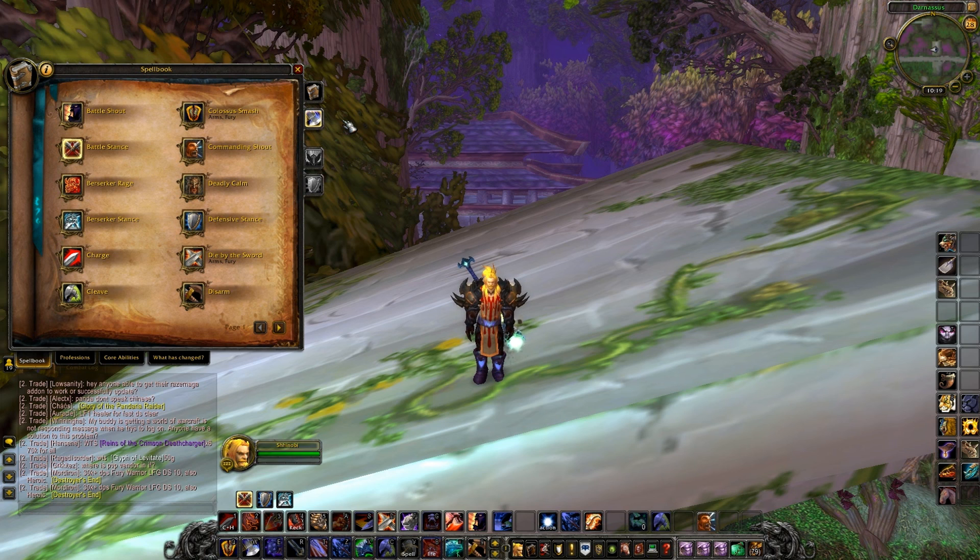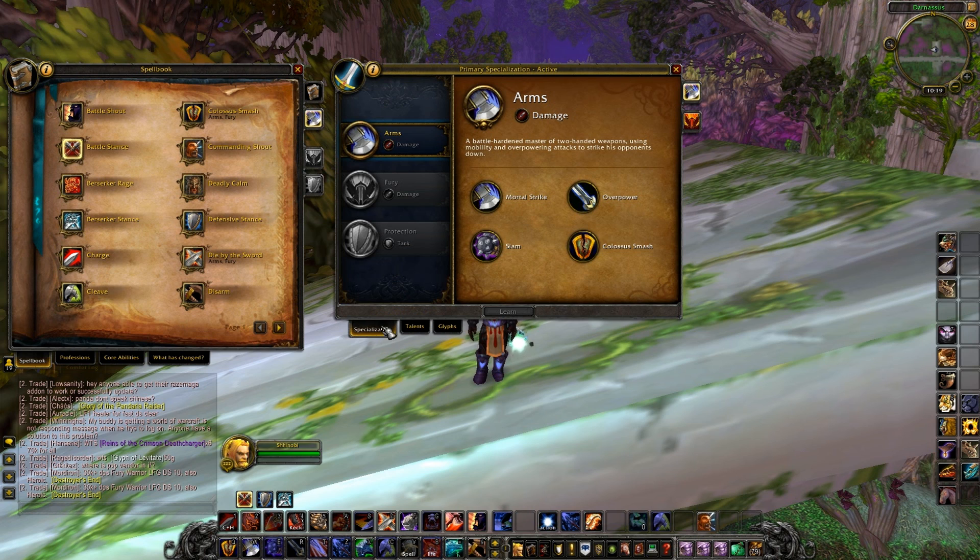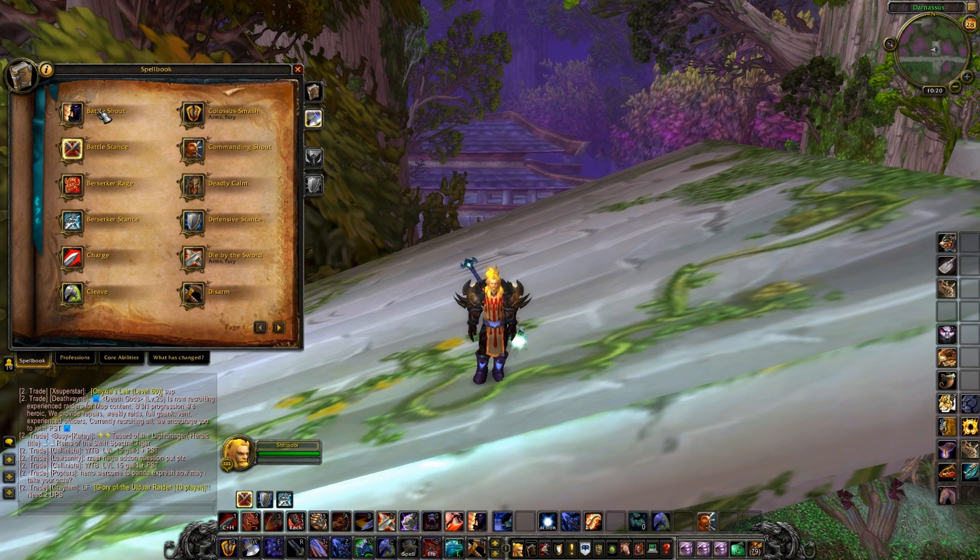We're going to go over what exactly you get with Arms, what things are different, and how it's going to play into everything. If you look at the spell book once you go into your specialization and click Arms, you're automatically going to learn this stuff. You automatically learn it as you're leveling up - you don't have to go to a trainer.